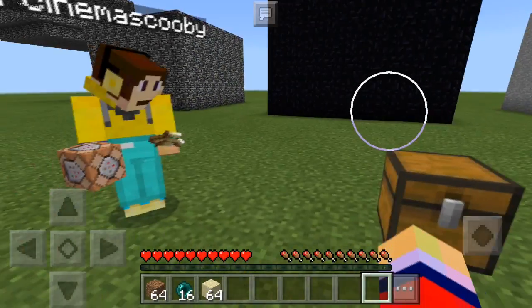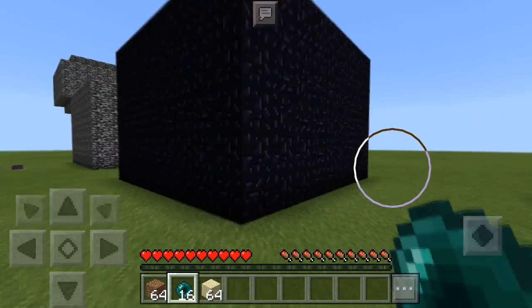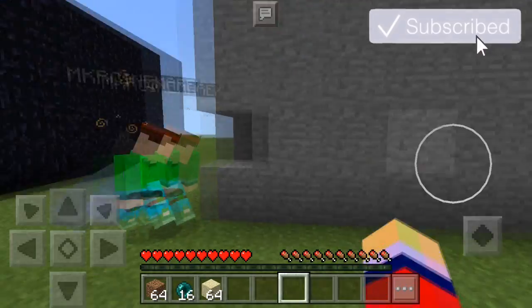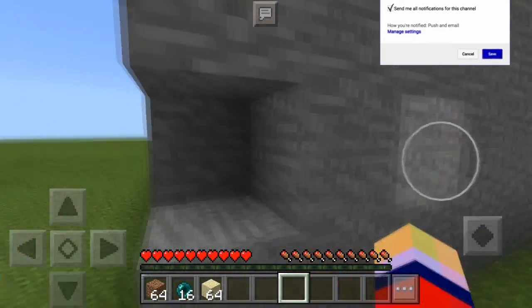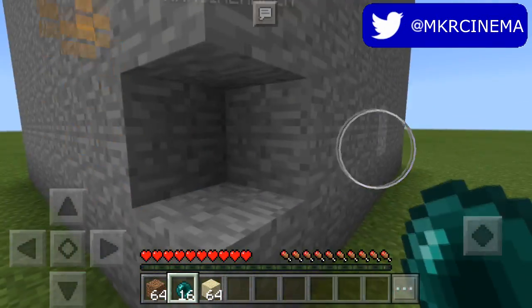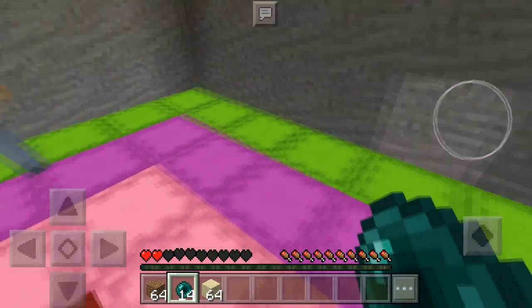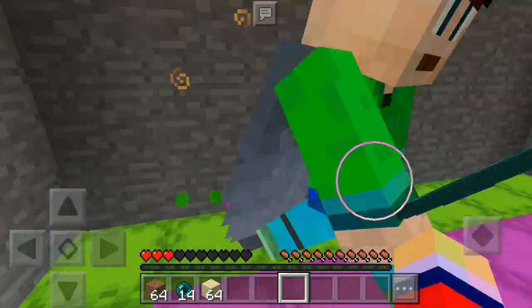Once you have those items you are ready to go. First off, before we start glitching through all these different blocks, you want to look at the structure and look for any mistakes that the person could have made in building. For example, if someone left a mistake in their build like that, you can easily just go and throw an enderpearl through it, and as you can see we have glitched through into this base.